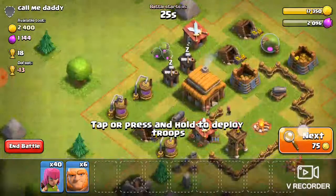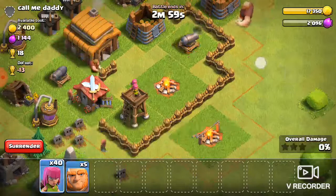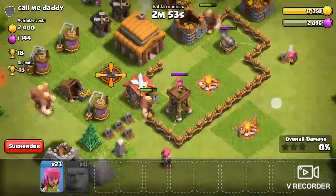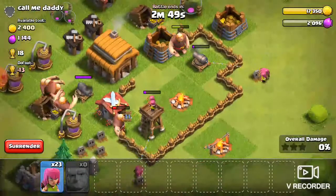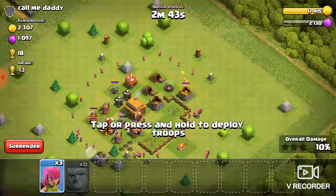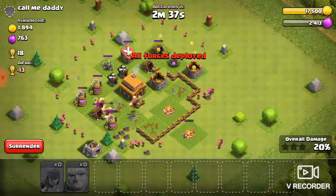This isn't exactly the kind of base I was looking for, but we'll work with it. To pick off defenses, what you've got to do is get one giant to catch their attention and then put the archers onto the defenses.